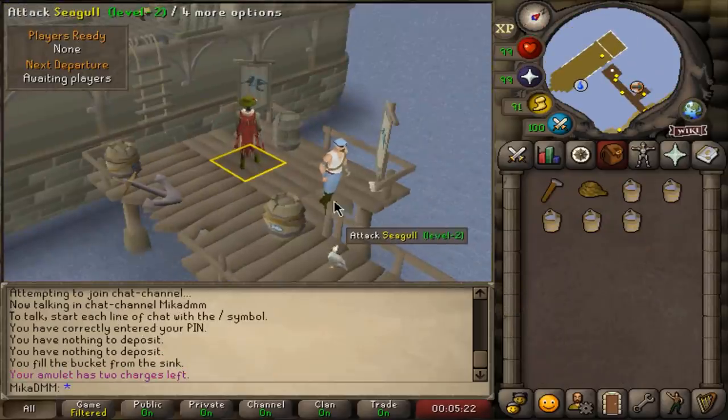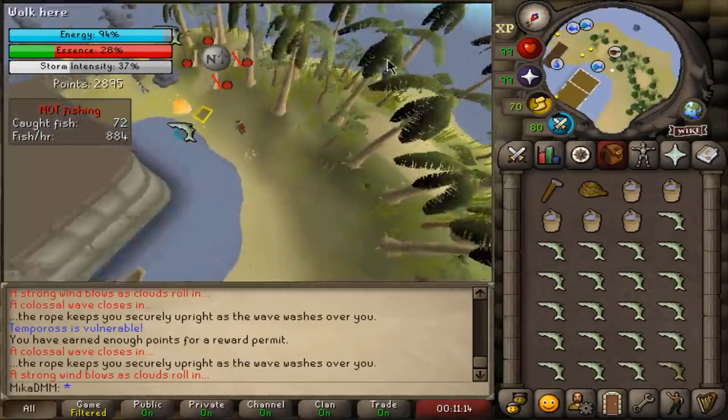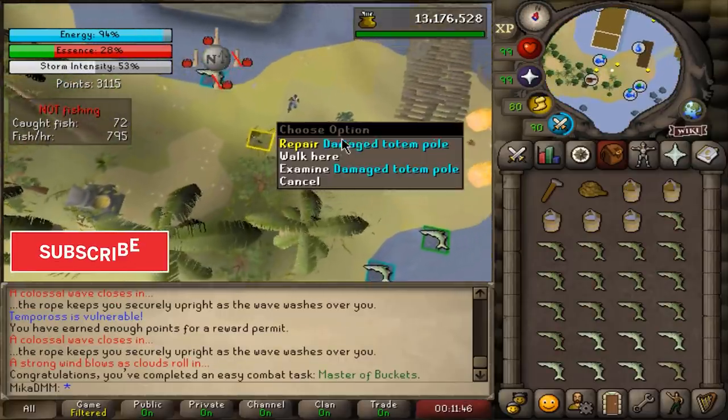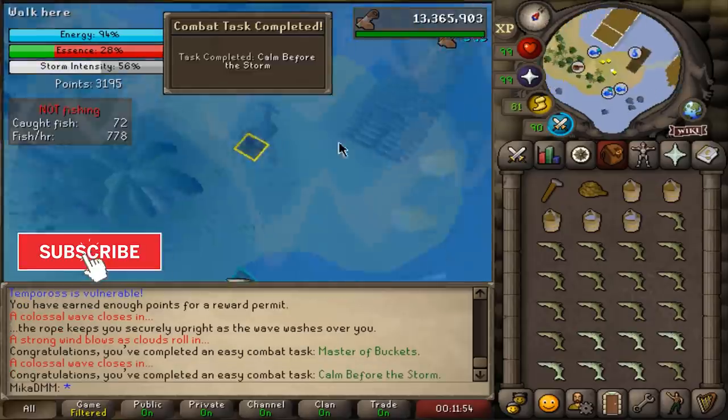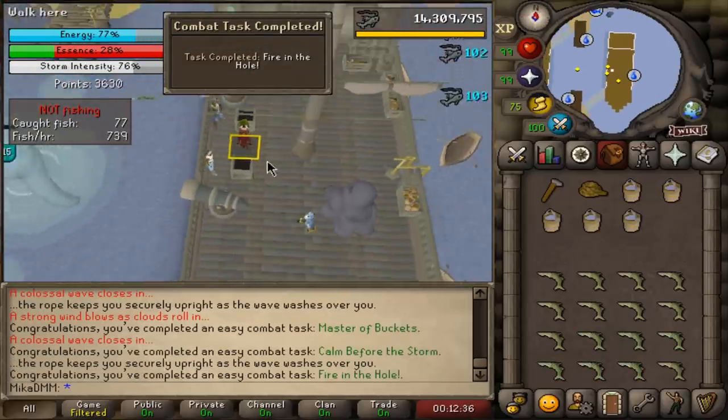Looking at my inventory, we're going to do some Tempoross now and see how many tasks we can do on the very first run. This should be the fifth fire - that's one of the tasks. And this should be another one when I repair this totem. I'm just going to fill up the cannons from both sides, and that's another task done.